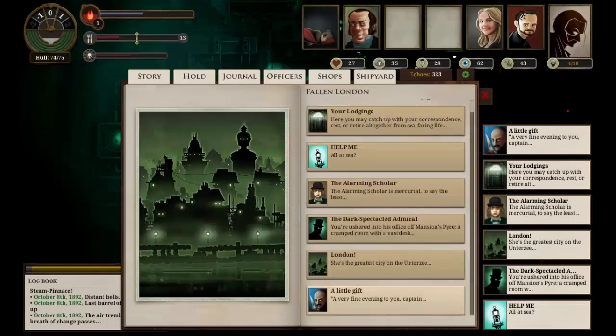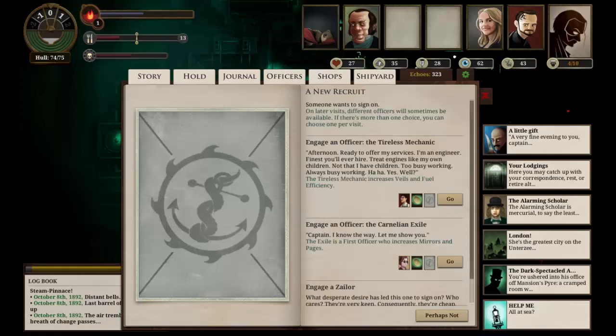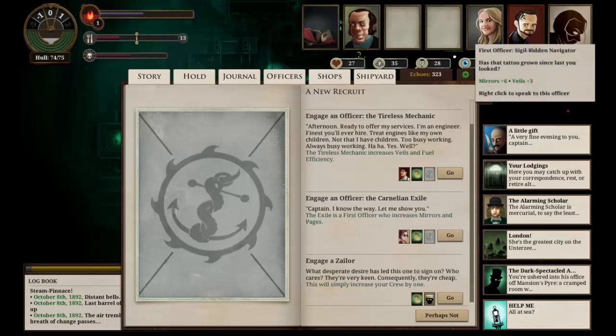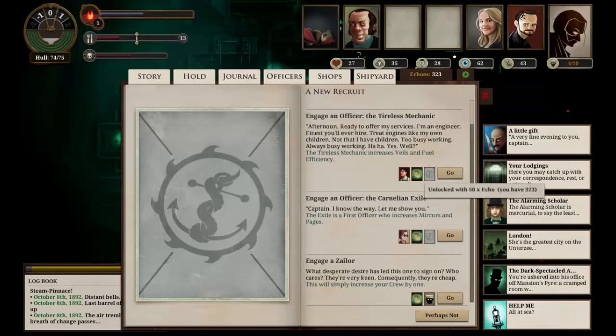Somebody wants to sign on — let's have a look at the new recruits. We have the Tireless Mechanic and the Carnelian Exile. The Carnelian Exile is a first officer who will increase Mirrors and Pages. We already have a first officer that increases Mirrors and Veils, and while we could use Pages, I don't feel the need to replace him. The mechanic is a chief engineer who will unlock Veils and fuel efficiency — but we already have a chief engineer. Disappointing. We'll look again next time.